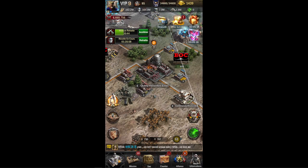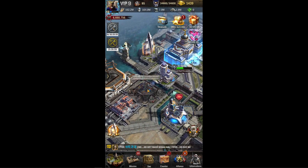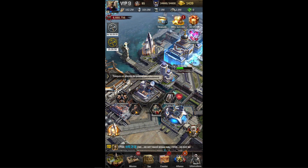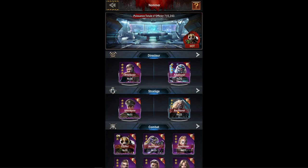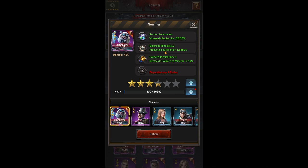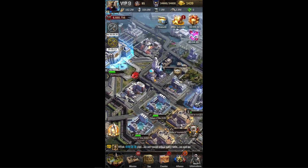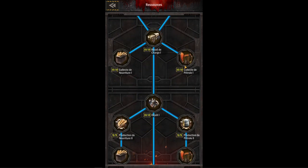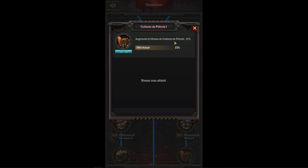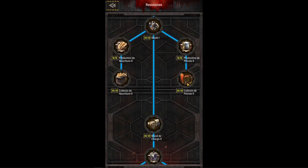Pourquoi ? Parce que vous voyez, je n'ai aucun boost de ce côté-ci, mais ce pourcentage-là c'est par rapport à mes officiers. Vitesse de collecte, vitesse de collecte — ça n'est même pas dans les officiers que j'ai ce pourcentage-là. Ce pourcentage-là je l'ai par rapport à mes options : vitesse de collecte Pétrole plus 15.